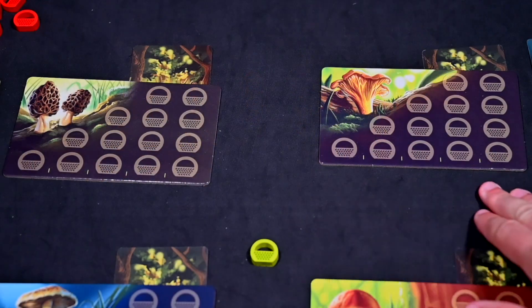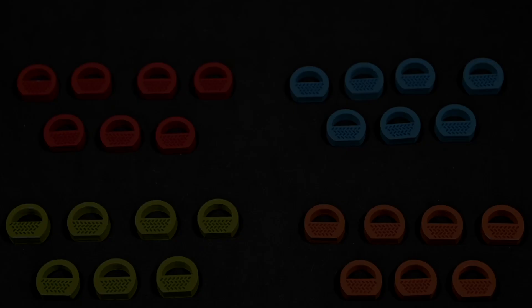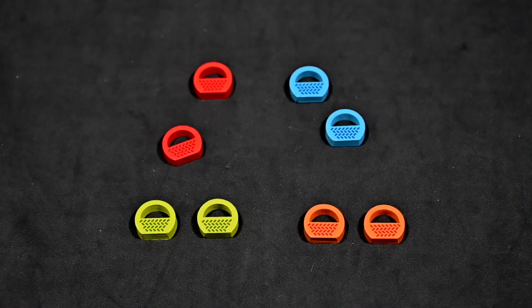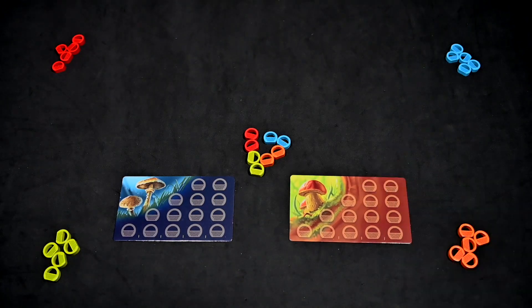Once two patches are out of mushrooms, the players will finish the harvest phase and the game ends. The values are revealed and the player with the most points wins. To set up the game, each player will take seven baskets of the same color, put two in the middle of the table, and keep the rest in front of them. Place the mushroom patches for all players to see and reach.